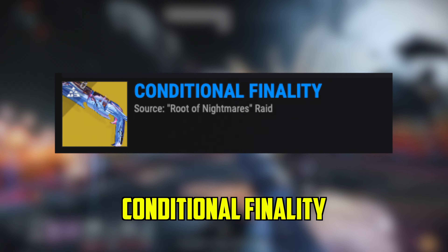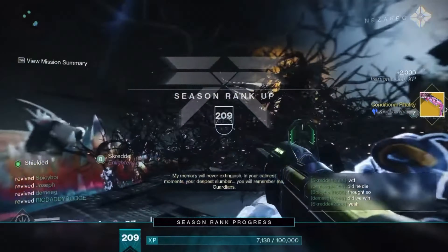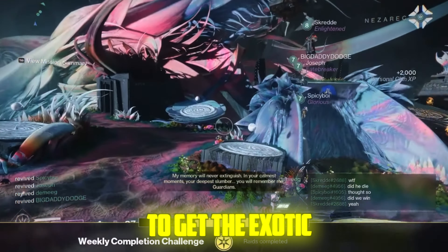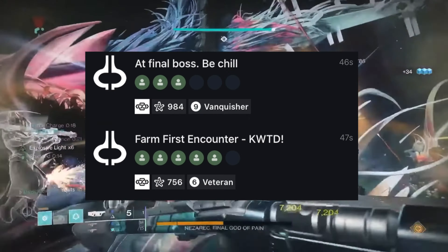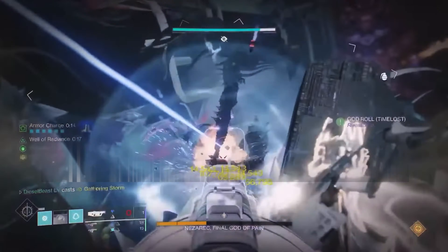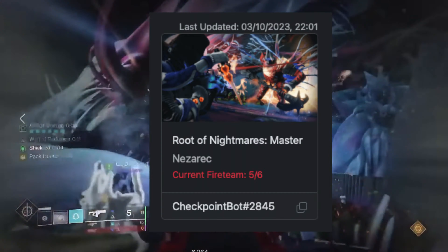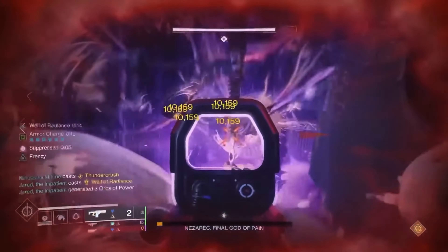By the end of the video you'll know how to get Conditional Finality quickly. The Root of Nightmares raid is in the rotation, which means you can farm the raid over and over again. Instead of having one chance to get the exotic per week, you have an infinite number of chances. You can join LFGs to get the checkpoint, but sometimes they can be too harsh, so you can create your own by going to d2checkpoint.com to get your own Root of Nightmares boss checkpoint.